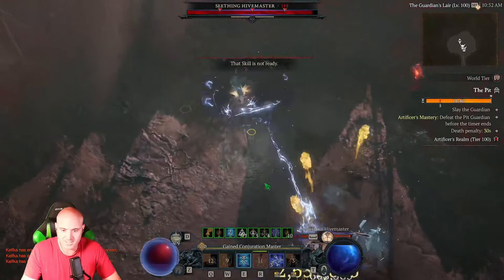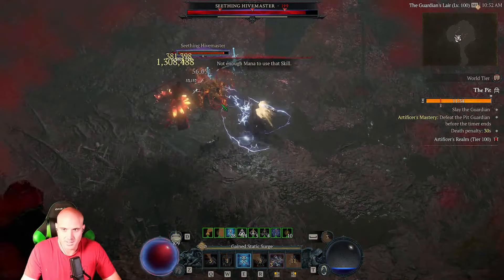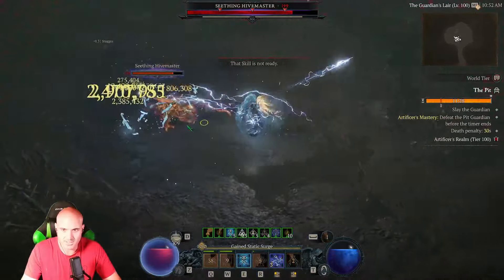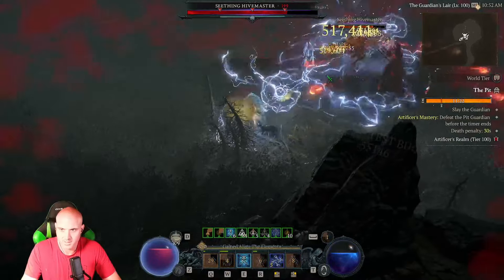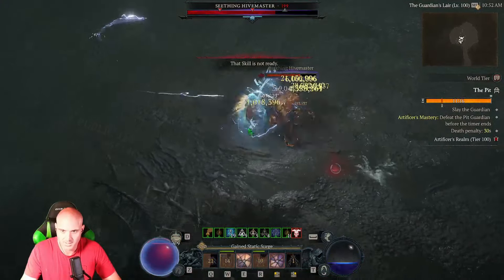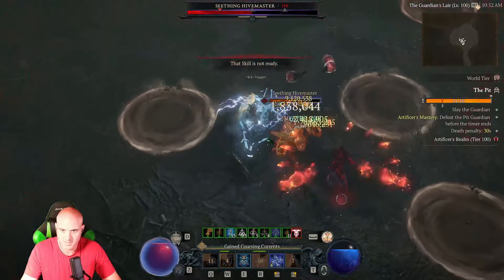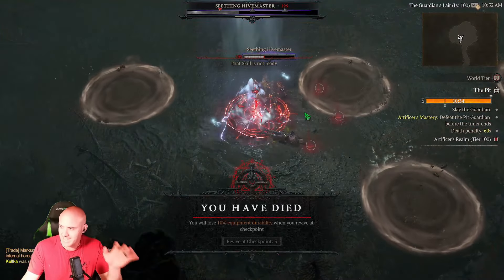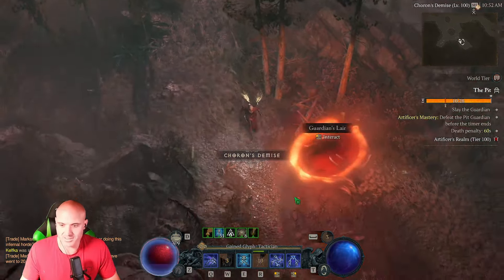Pit is bugged right now, so you're going to notice that this boss is going to take a lot of damage — or deal a lot of damage. If I died to him and came back, he would be a lot easier, because they're over-tuned. Adam Fletcher actually tweeted about it, so they're over-tuned right now big time. We're still getting some big explosions. They have way too much HP. So let's die — we wanted to die there so I could show you guys how much damage and how much life he's actually supposed to have.